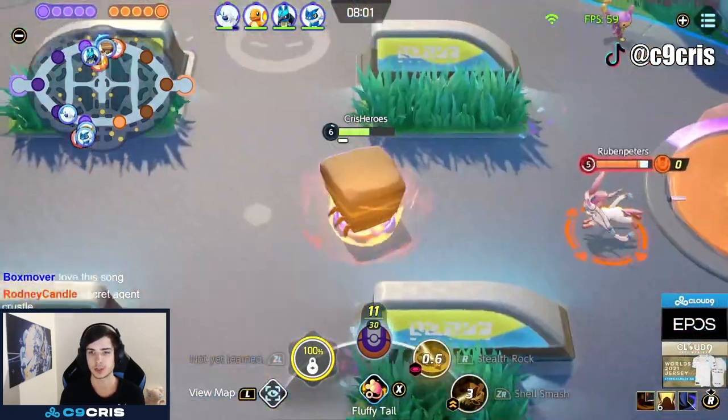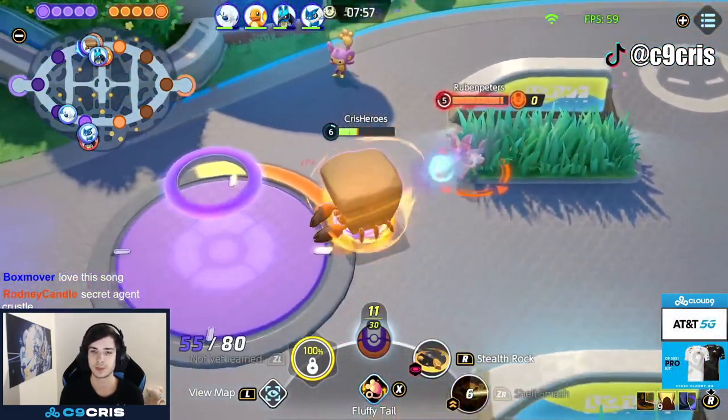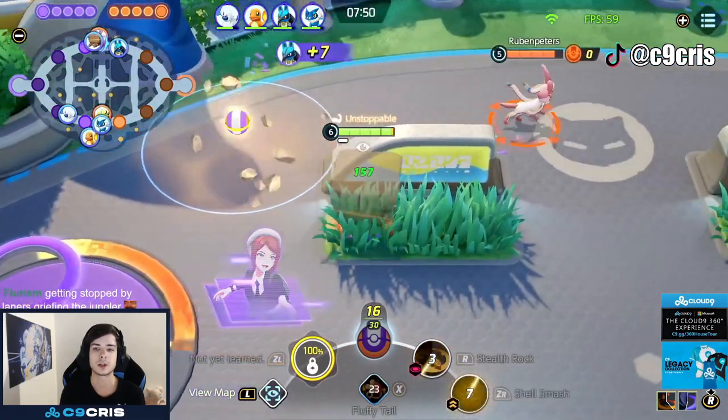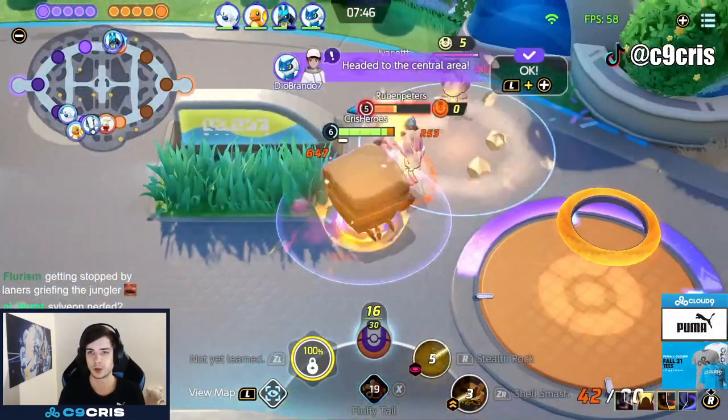I should have probably scored here, but I thought they would probably kill my Score Shield in time. They actually blink on me here and there's just no way. This is nerfed Sylveon, and her Mystic Fire got nerfed by quite a lot. When you fight others for neutral camps, I just Fluffy Tail it and secure it very easily without any issues.